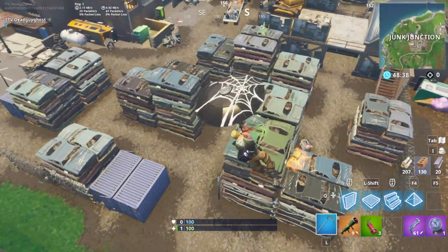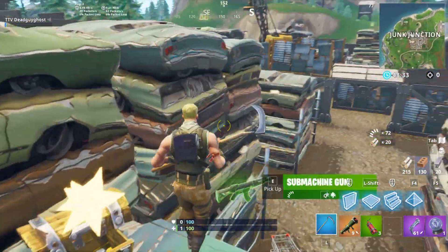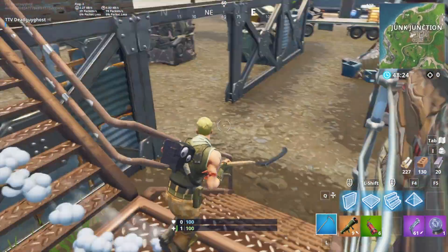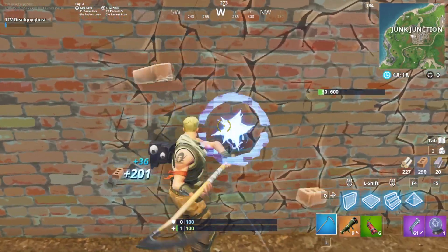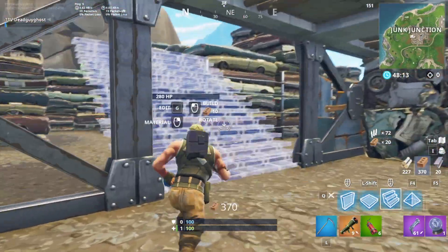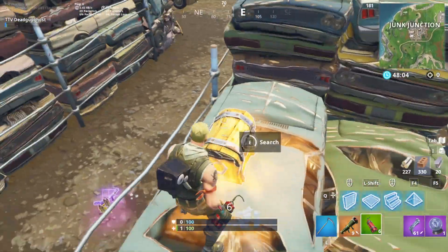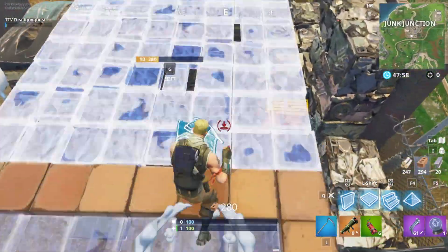Okay, so Junction — it's in the top left corner near Pleasant and Haunted. It's mostly a cold drop unless the bus is right over it. You might have some company, but if the bus isn't over it, not many people are going to be there, because Haunted Hills and Pleasant Park are much better places. There's also not a lot of loot, because the cars only give like 30 steel for 1200 HP. And it can be really far from zone if you're unlucky — a very passive game indeed.